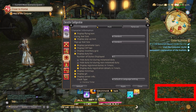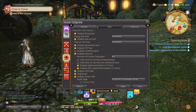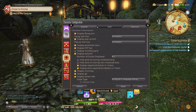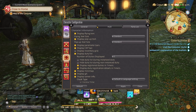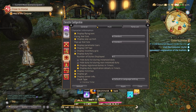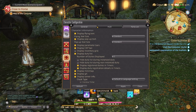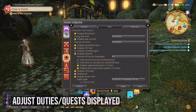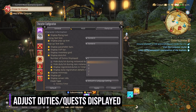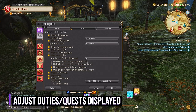If you're new, your inventory will last for quite a while. I am thinking of doing a video on what items to keep and what you can get rid of, so if you want that kind of video, comment down below if you'd like to see that. Moving on, I'd like to adjust the number of duties displayed — I like to have only two, but we will adjust the size of it later in the HUD layout system.